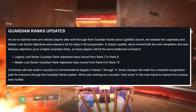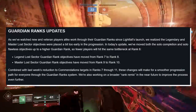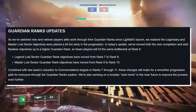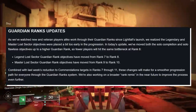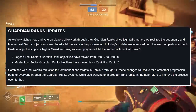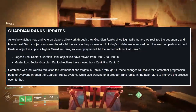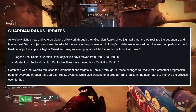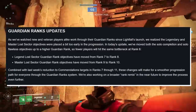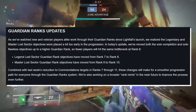Guardian Ranks updates. As we watch new and veteran players alike work through the Guardian Ranks since Lightfall's launch, we realize that the Legendary and Master Lost Sector objectives appear a bit too early in their progression. In today's update, we've moved both the Solo Completion and Solo Flawless objectives up to higher Guardian Ranks so that fewer players will hit the same bottleneck at Rank 6. Legend Lost Sector Guardian Rank objectives have been moved from Rank 7 to 8, and Master Lost Sector Guardian Rank objectives have been moved from 9 to 10. Combined with last week's reduction to commendation targets in Rank 7 through 11, these changes will make for a smoother progression path. We're also working on a broader Rank Remix in the near future to improve the process even further. Bungie, make Guardian Ranks hard. This needs to be the ultimate flex. Doing a Legend Lost Sector solo flawlessly is not overly difficult.